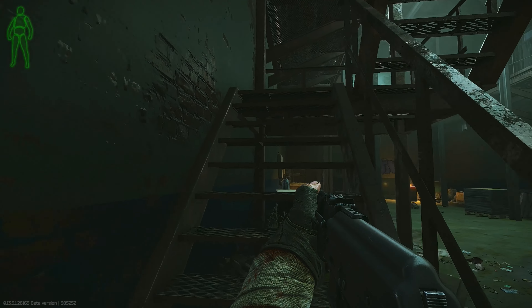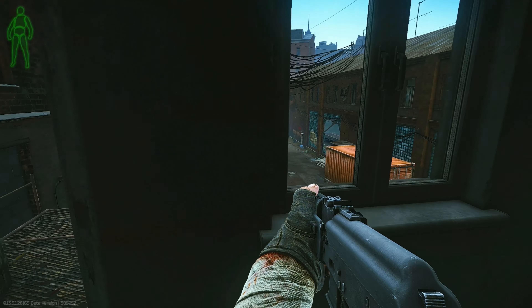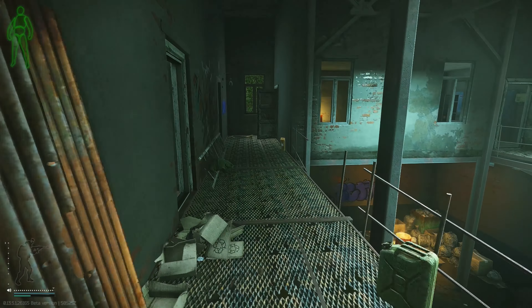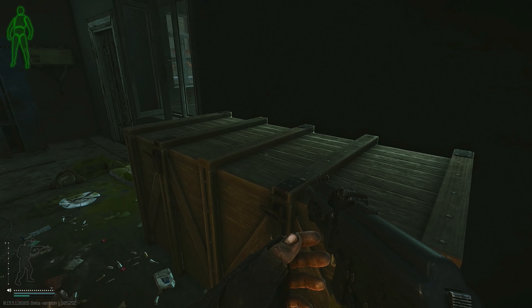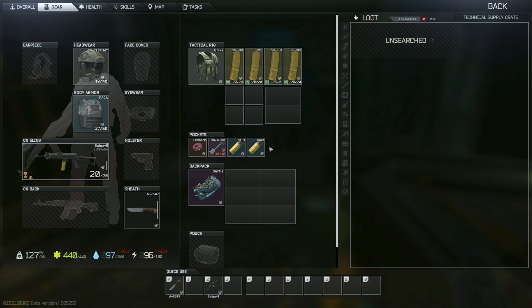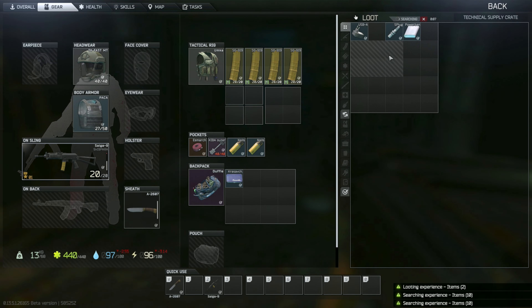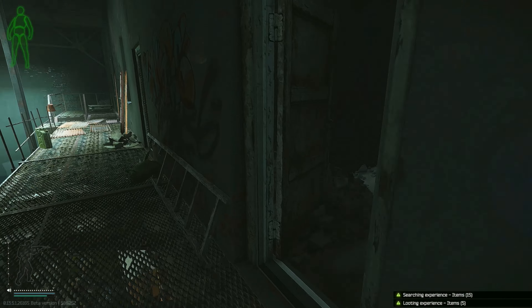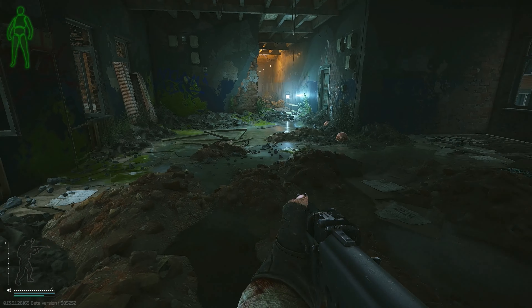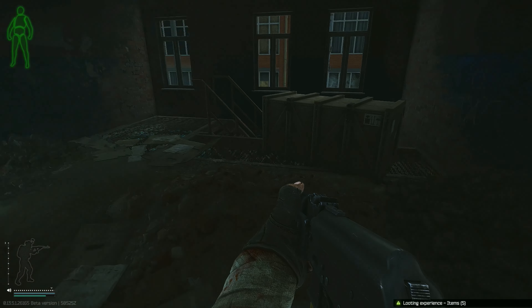Let's check upstairs — there should be some loot for us. We'll go this way. Check in here first — oh there actually is stuff in here! Oh, is this a battery? Please let it be a battery — yes it is! That makes me very happy. Metal scissors, I'll grab those.